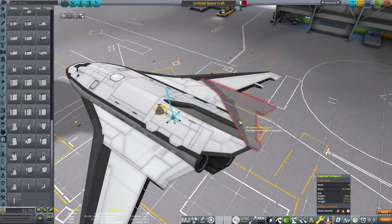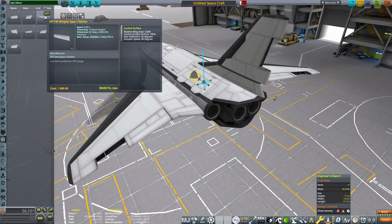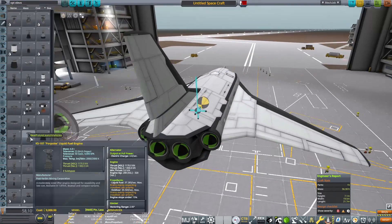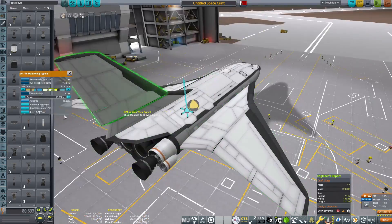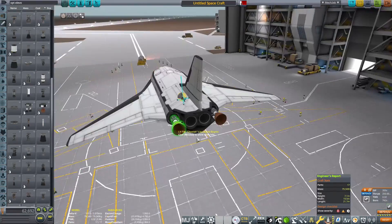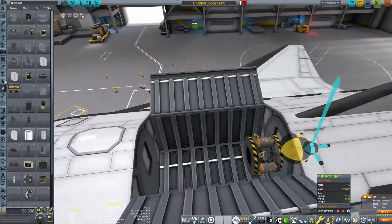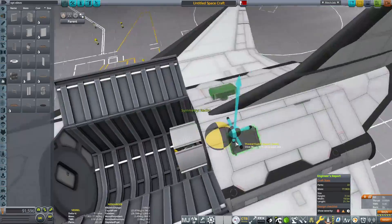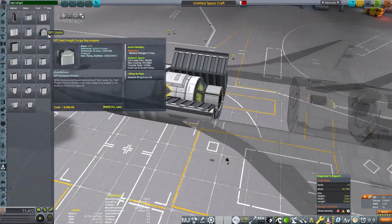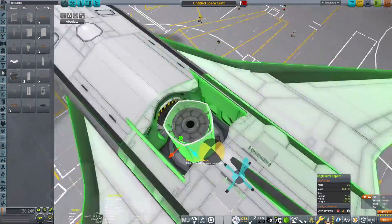In the last episode we went to Gateway and gathered a whole load of science. Since then I did go back and rescale my antenna to three and a half times using the stock configs for the antenna, which meant I was able to transmit the rest of the data back that I didn't receive when I was over there. With a few hops around those moons we gained an additional two and a half thousand science, which I promptly spent at the beginning of this episode.